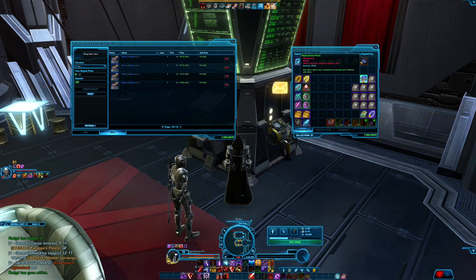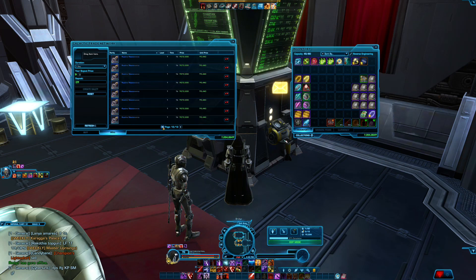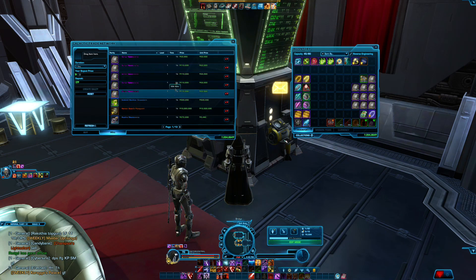I still have some more things to put up for sale. I've still got 4,000 of the green companion gifts to put up, but these aren't going to sell for too much — it's still extra money nonetheless. I'm going to have to wait until some of my GTN slots are available again because I've used all 100 of my available slots. There is a lot of stuff here to be sold, so once some slots free up I'll put the rest up.